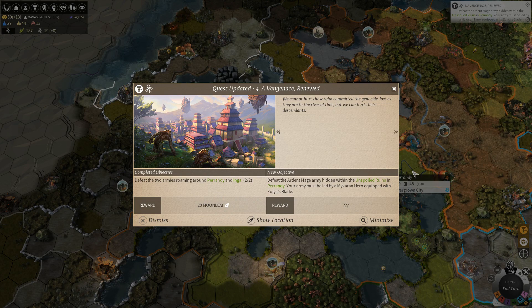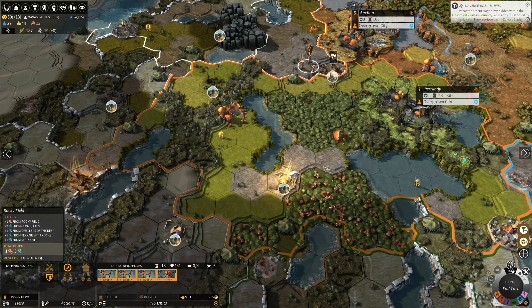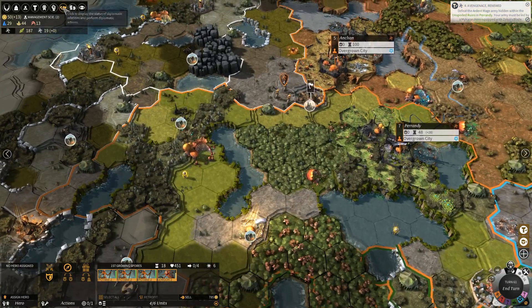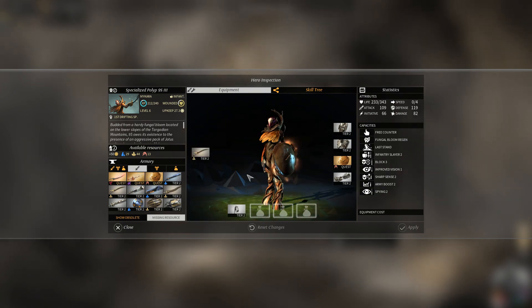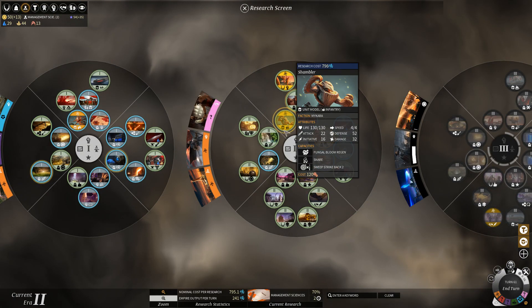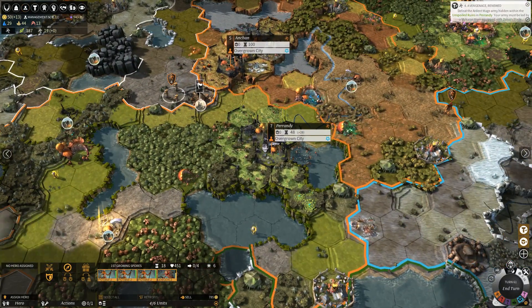Defeat the Ardent Mage army hidden within the unspoiled ruins in Perandi - your army must be led by a Mycarran hero equipped with Zolia's blade. This is Perandi - it's right here. In my defense, I have nothing to say. I just must have looked right past it a bunch of times. Well, the good news is that's right there. The bad news is, Zolia's blade is made out of a material that we can't equip yet - we're going to need six Hyperion to get this working. So the importance of getting access to the marketplace has risen sharply since we made our tech decisions. I guess we'll have to come back for the Shambler.